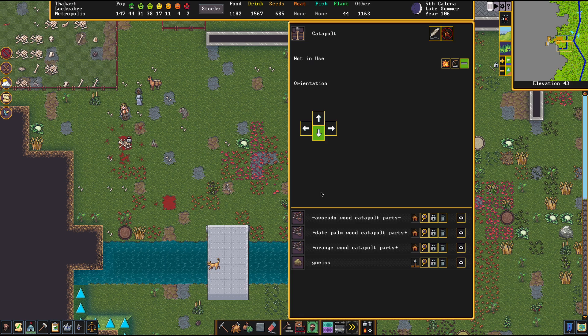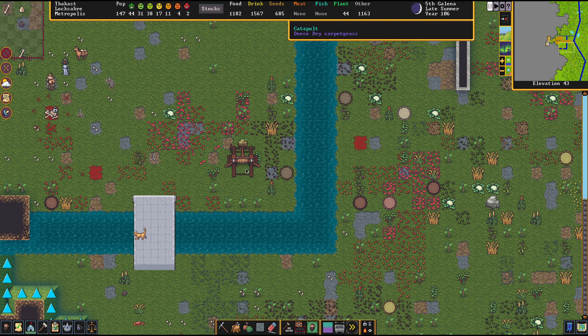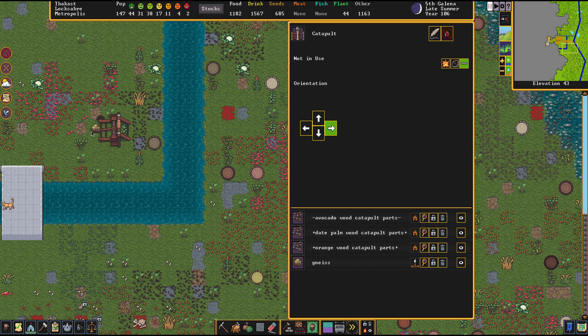When we set up a catapult or ballista, both are three-by-three tiles, so they are relatively large. When you click them you can select their facing, which also shows the direction of fire. Each facing covers 90 degrees, and the optimal shot will always be a straight line from the center of your siege weapon.